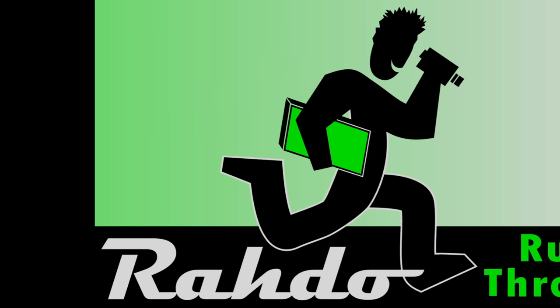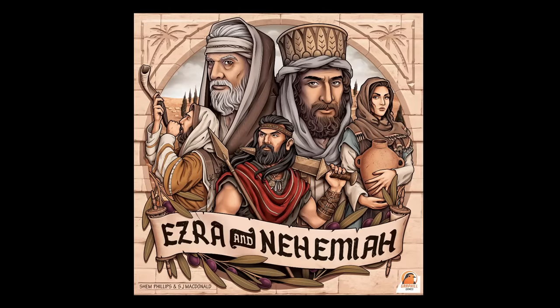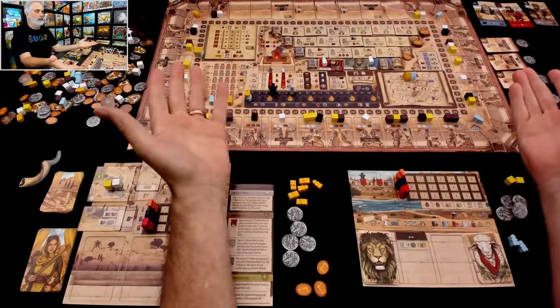Hey everybody. Today on Roto Runs, we're previewing a prototype of Ezra and Nehemiah. But before I get going, please turn your subtitles on to the Klingon channel, so that when I make rules goofs, you'll know what they are. And if you've done that, well, then welcome to the 5th century BCE.